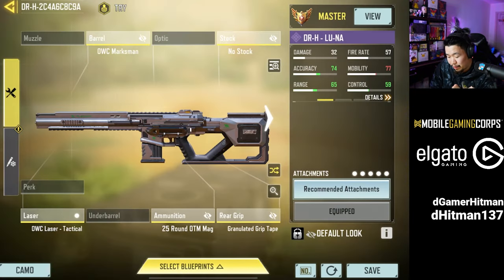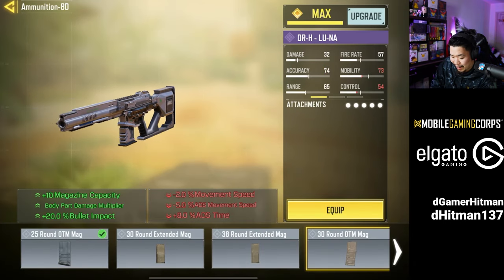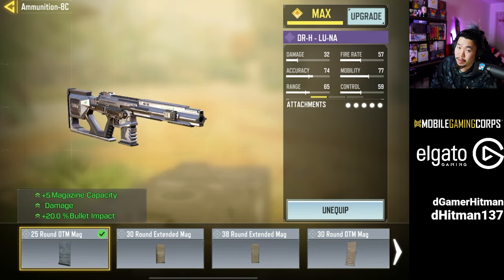So this is the DRH build I went with. The first game I actually used a 30 mag, but I totally forgot that the 25 mag has no downside. So I think it's better to get the 25 mag.